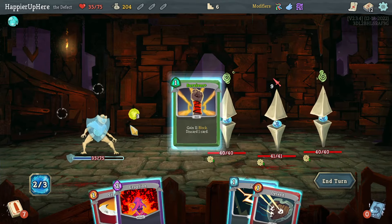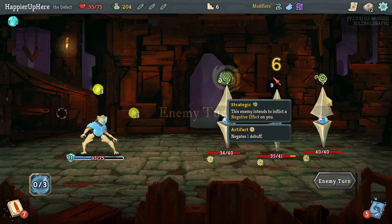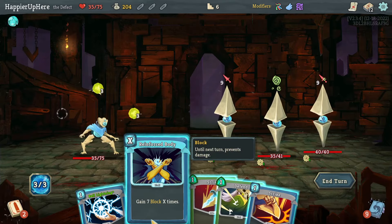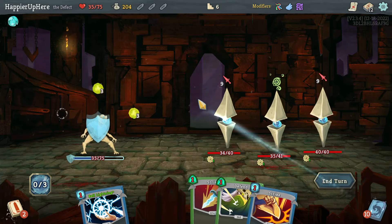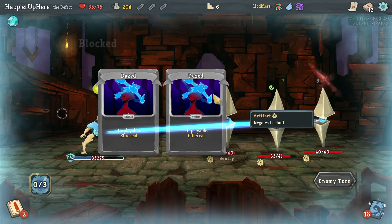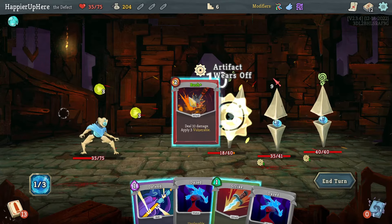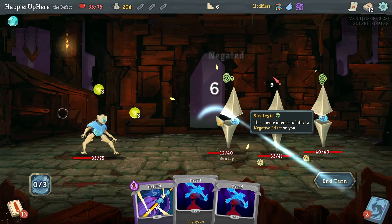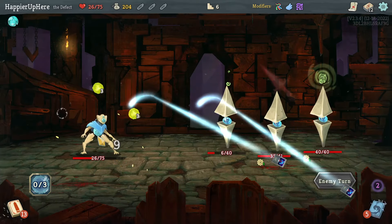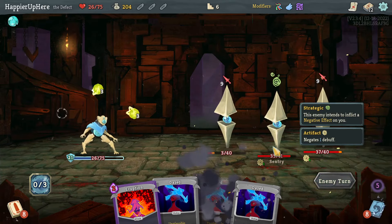Luckily the Survivor is upgraded here, so let's play that, then Strike and Zap. I don't have any potions and I don't have high hopes of perfecting this one — I would need to draw a Defend. I could do Reinforced Body to delay the inevitable. I needed to draw one more Defend, which I didn't. Let's do a Strike here. I might take too much damage, but luckily I got Reinforced Body again.